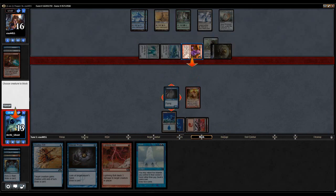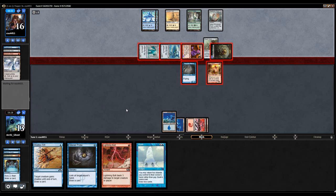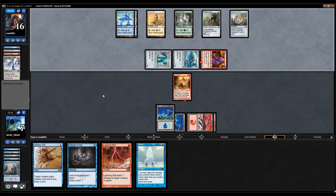I do die unless I block the Atog, so I cannot actually attack. Hopefully we hit a Kiln Fiend here or a Nivix Cyclops. We hit a Kiln Fiend — hopefully my opponent cannot do anything to it. We'll go ahead and play Kiln Fiend and then pass the turn. We just have to hope that my opponent cannot do anything to my Kiln Fiend. I'm at six so I can't afford to — well, I could always block the Germ. Alright, Darksteel Citadel. I know my opponent has another Atog.